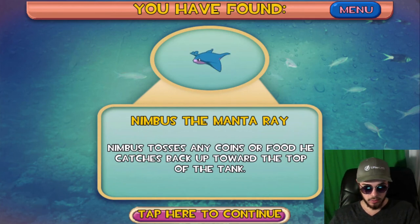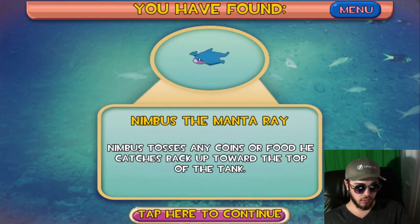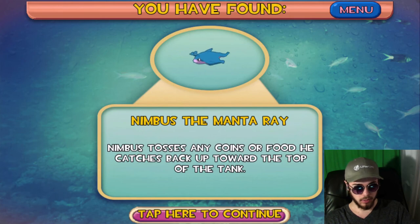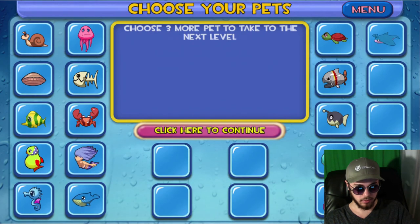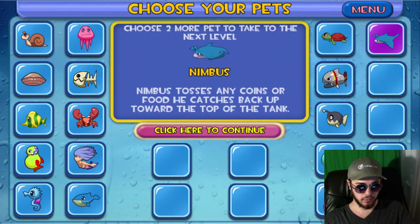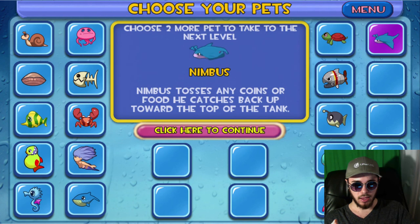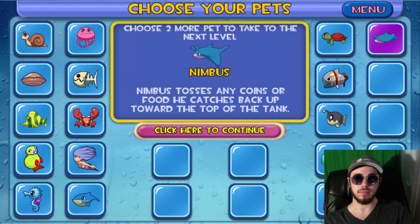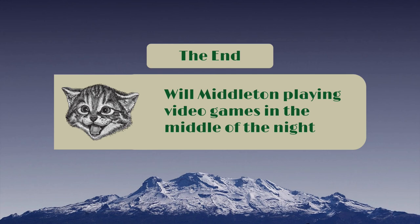Nimbus the Manta Ray — Nimbus tosses coins or food he catches up towards the top of the tank, so he'll swim around and knock food and coins back up to the top of the tank. Just like Rhubarb, Nimbus can be a bit of a hassle to deal with — a little bit of an inconvenience. But we will see Nimbus in the next episode. I'm going to wrap it up here — this has been Will Middleton. Thanks for joining me, and I'll see you in the next episode.